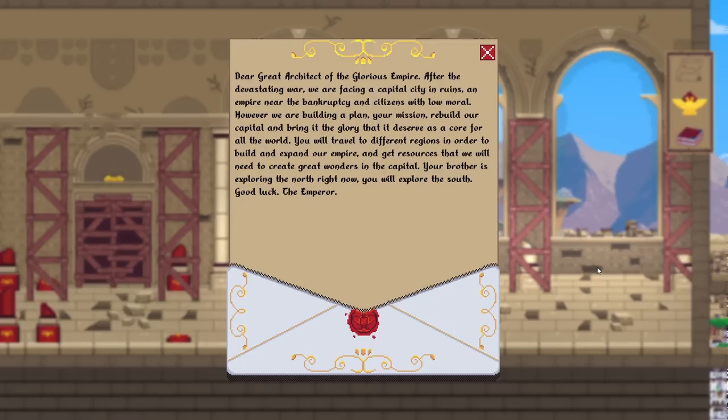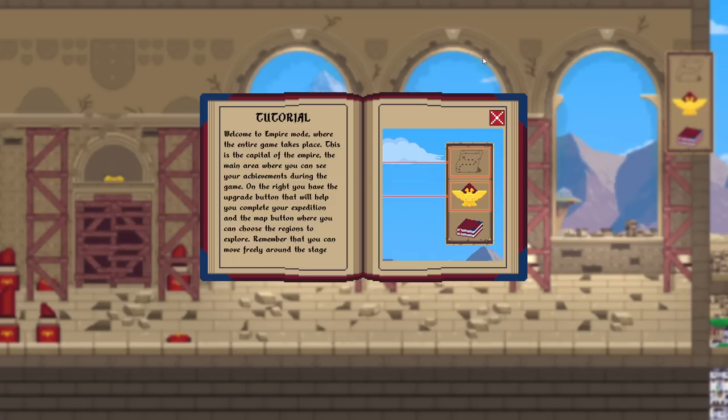Dear great architect of the glorious empire — after the devastating war, we are facing a capital city in ruins, an empire near bankruptcy, and citizens with low morale. However, we are building a plan. Your mission: to rebuild our capital and bring it to the glory it deserves, as a core for all the world. You will travel to different regions to build and expand our empire. Your brother is exploring the north; you will explore the south. Good luck — the emperor.